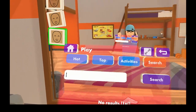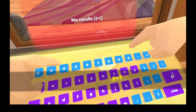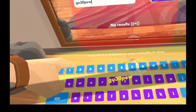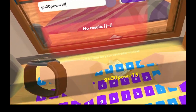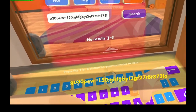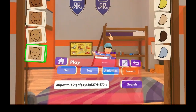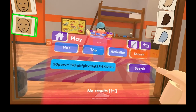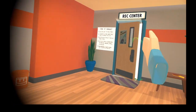Okay, this is the complicated part. It's a very, very, very long code. So: G, U, 3, 0, P, W, E, equals, 1, 5, 0, comma, L, O, O, L, O. And then all you do is press search three times. Then all you do is go through the rec center door.